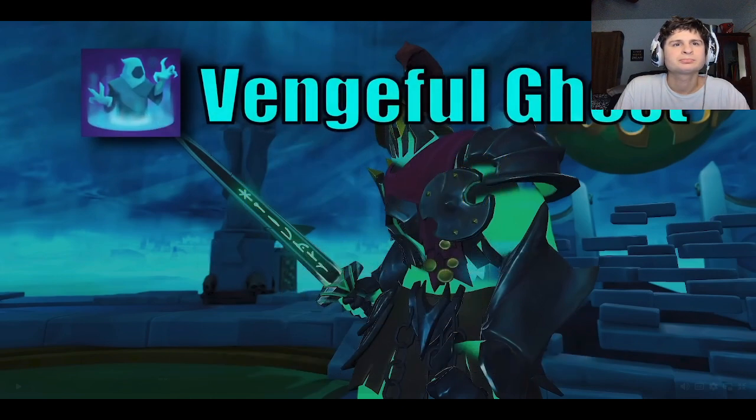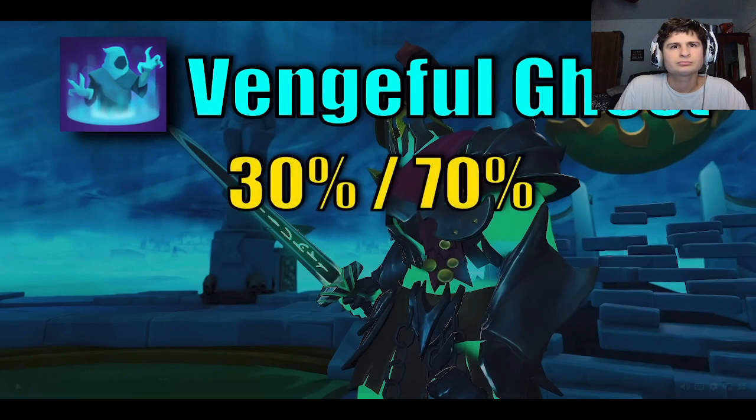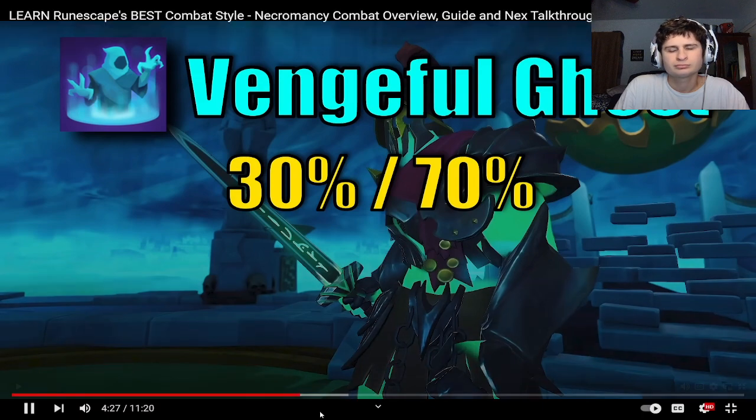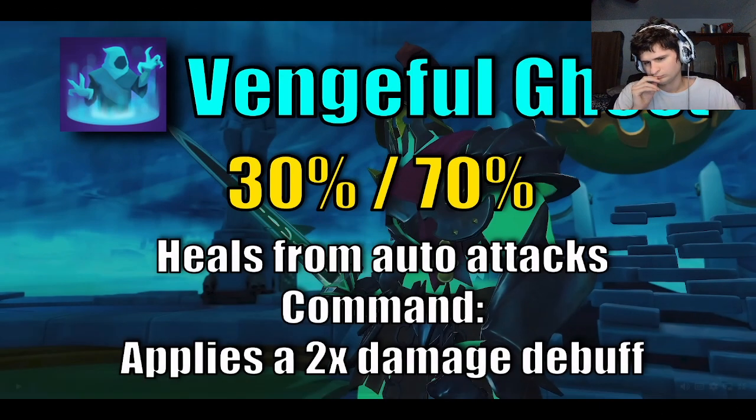Finally, the Vengeful Ghost is a healing-focused conjure. It costs 30% Adrenaline to summon and, like the skeleton, it will auto-attack your target, healing you based on the damage it does. Its command is the first one to cost Adrenaline at a huge 70%, but it causes the Ghost's attacks to apply Haunted, which causes enemies to take double damage from all attacks.